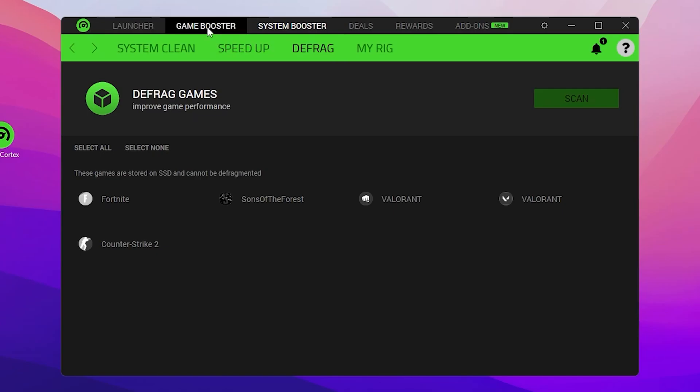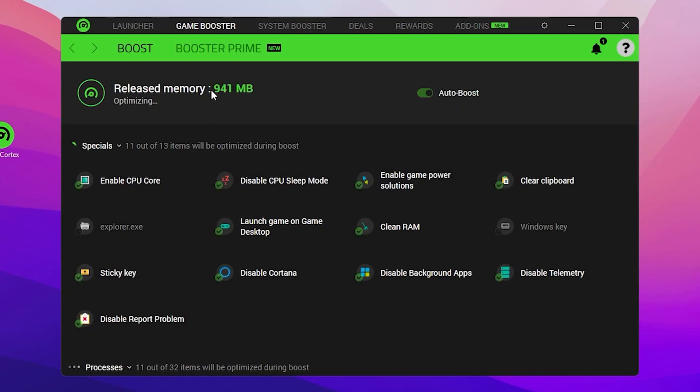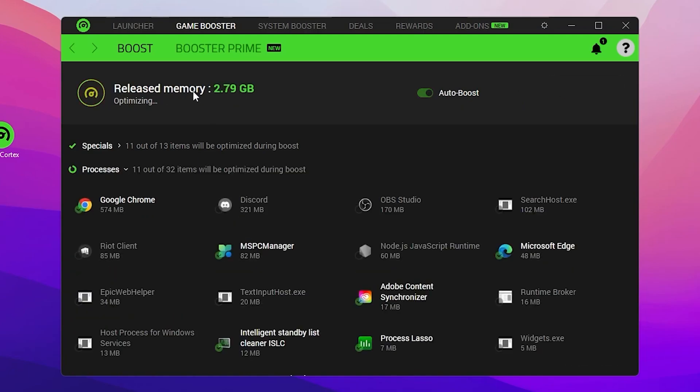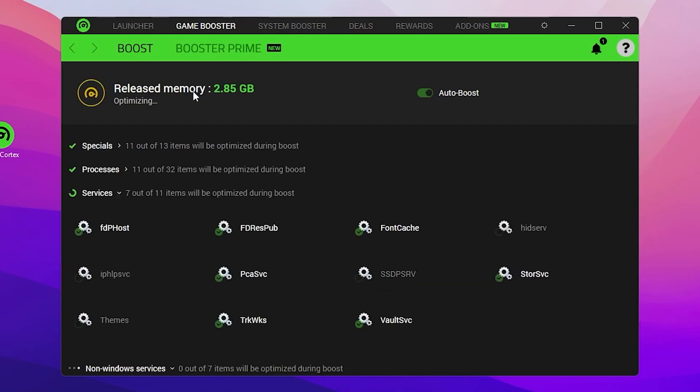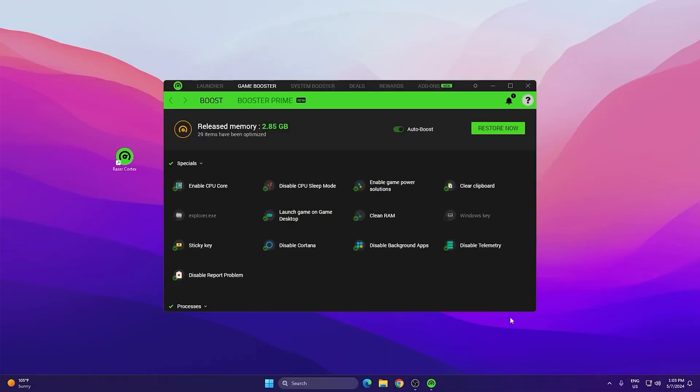Once done, go back to the Game Booster tab where you'll find all the settings. Turn on the Auto Boost option and click the Boost Now button. This will start boosting and releasing RAM, which will directly help to drastically improve your overall PC performance.